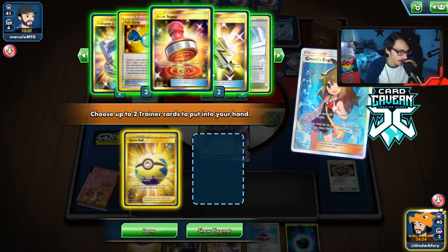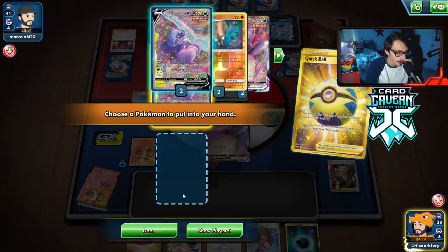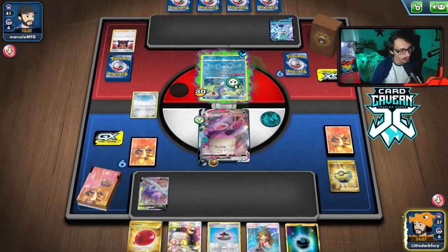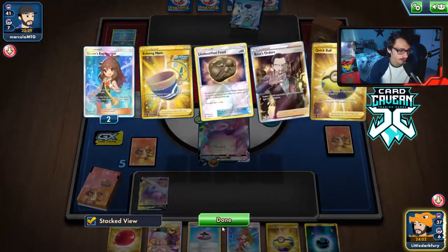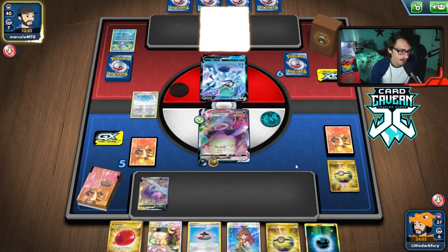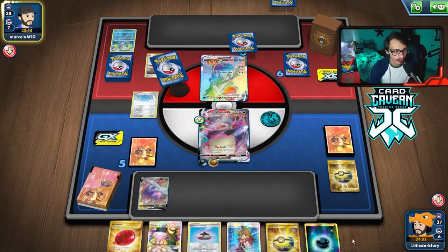They could Boss KO my Slowking, so we have to get another one. We'll just Max Toxify — we gotta build up next turn to kill the Drizzile. They don't have Inteleon yet so maybe they don't have Ice Rider, but they probably have the Ice Rider VMax in hand already. We can't do much — they just do too much damage with Max Lance. Then they Marnie us. This could be the time to get Research.